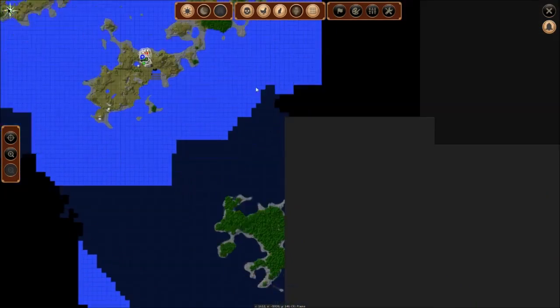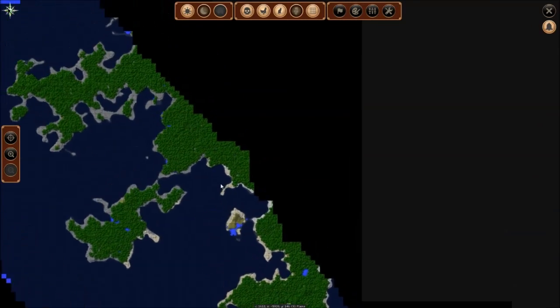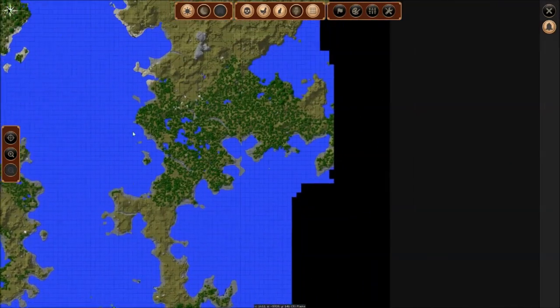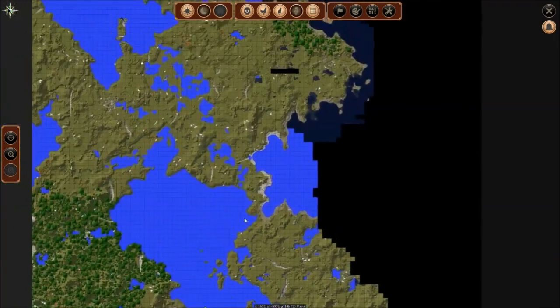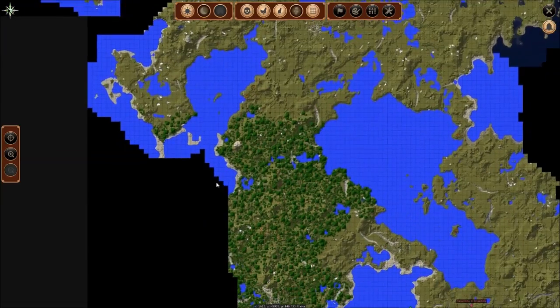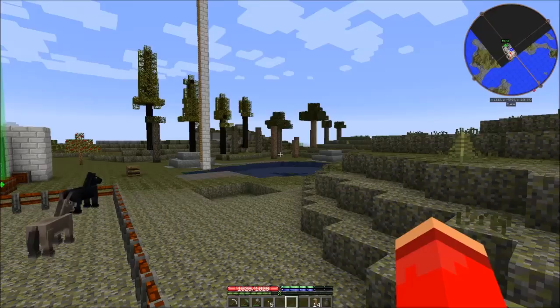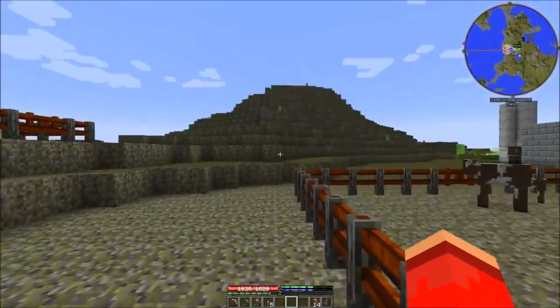I'm trying to look for patches of undiscovered land. We have all this down here, but that's so much forest, there's going to be mobs all over that place. So let's see, where do I want to go? I could go over this way, I don't know. We'll try that, you know what, let's do it.